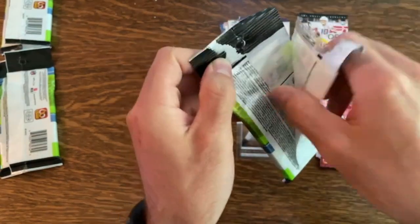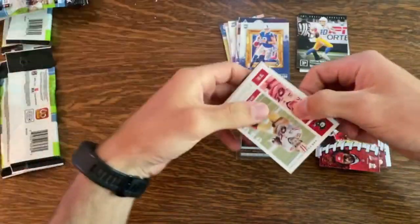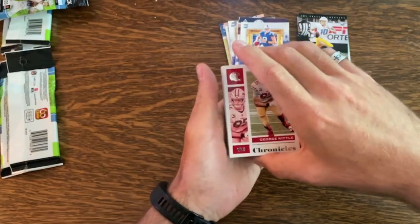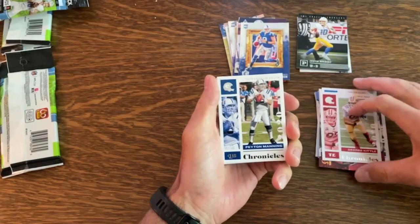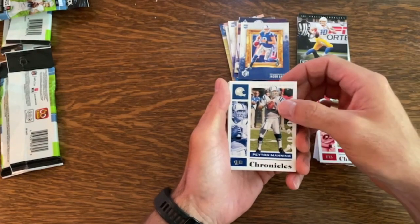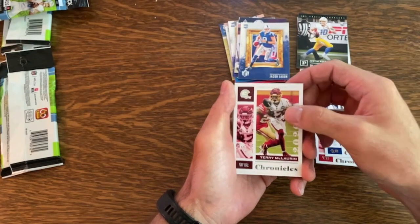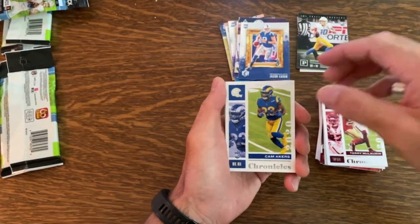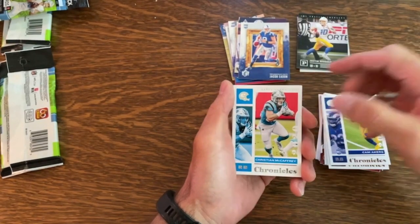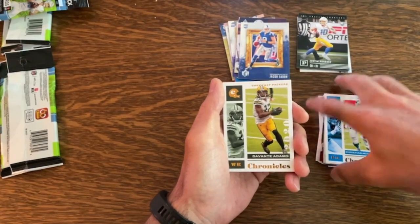Last pack — if I can get one of those black prisms I think those are some of the coolest ones to pull from these packs, but we'll see. Starting off with George Kittle. There are actually a lot of rookies in these packs — Peyton Manning, Terry McLaurin, Scary Terry there. Got Cam Akers, rookie base, Christian McCaffrey, Davante Adams. And there's a parallel.